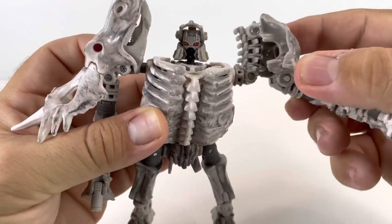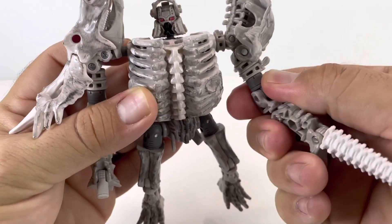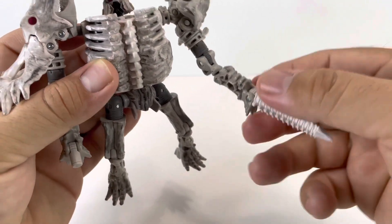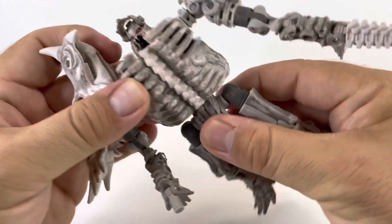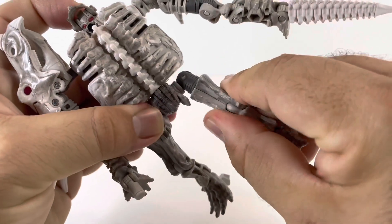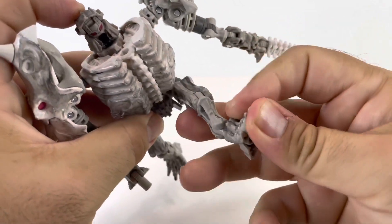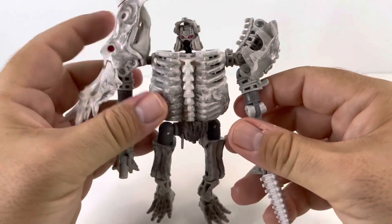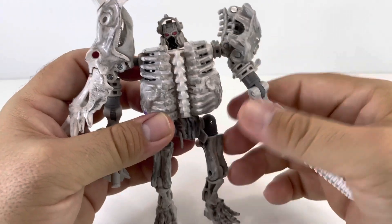He does have a bicep swivel and elbow bend — you can basically move in all directions. He has no hands, so there is no hand articulation. We have some waist articulation, you can rotate his legs as well, there's a knee bend, and some ankle tilt. So that's Ractonite's articulation. Let's get into some parts-forming.